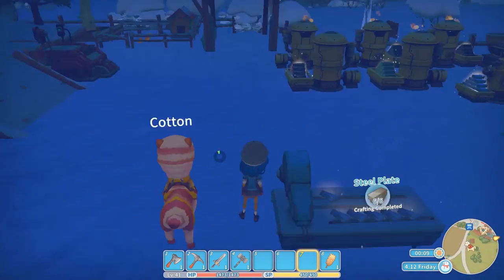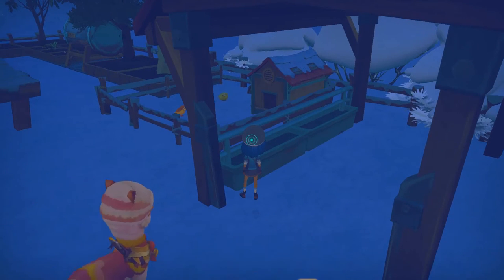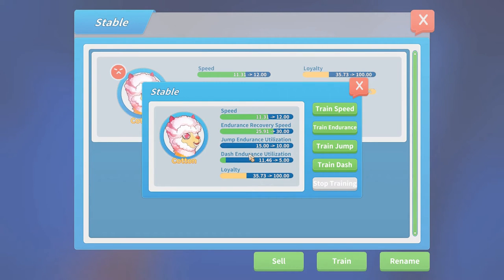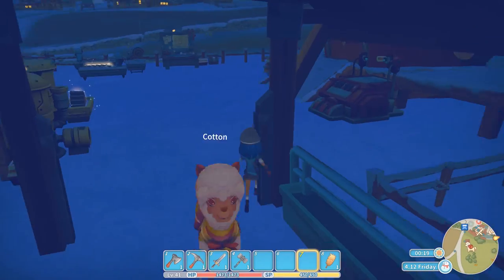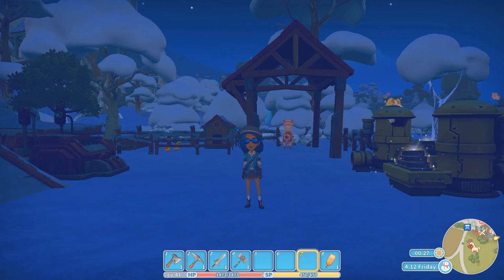I think it's best to end this part here because it's getting quite late. Actually, seeing as though my character hasn't passed out at two o'clock yet, how about we train the llama? So far we've got it up to speed — endurance and recovery speed are not far off. Maybe we could do a bit of dash endurance utilisation for something different. I really hope you enjoyed this episode. If you did, please give it a like, subscribe if you want to be notified of new videos, leave a comment — all comments are welcome and I always reply as soon as I can. Thanks for watching!